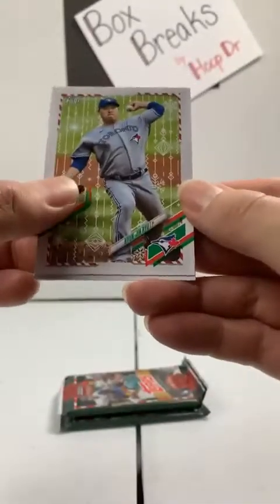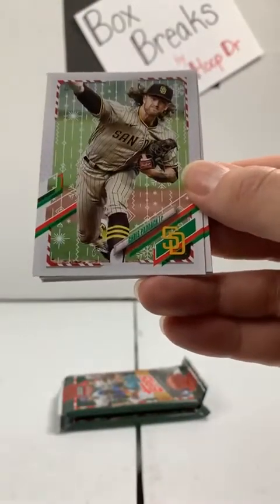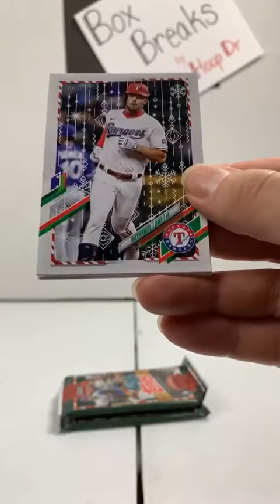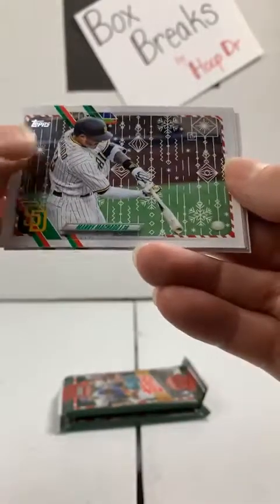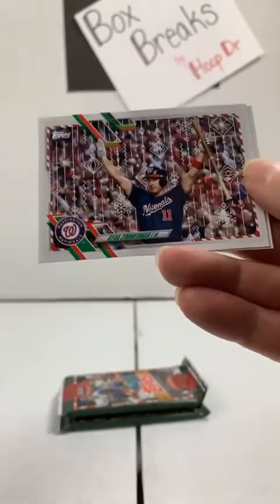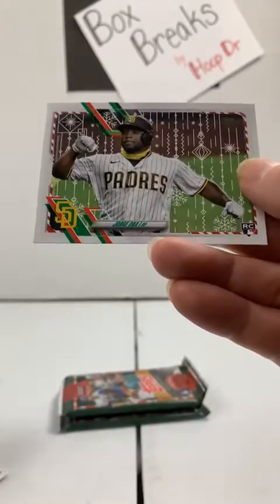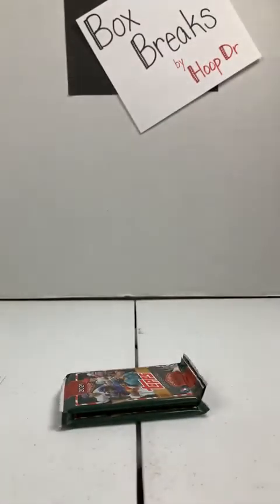Walker Buehler, Dodgers. Josh Palacios rookie to the Blue Jays. Verdugo, Red Sox. Kirk rookie to the Blue Jays. And Kiriloff rookie, Minnesota Twins. Four packs to go. Blue Jays pick up a Ryu. The Twins get Ryan Jeffers rookie. Chris Paddock, Padres. Tyler Stevenson metallic rookie to the Reds. Manny Machado, Padres. Justin Turner, Dodgers. Acuna Jr. to the Braves. Ryan Zimmerman, Nationals. And Jorge Ona rookie, San Diego Padres.